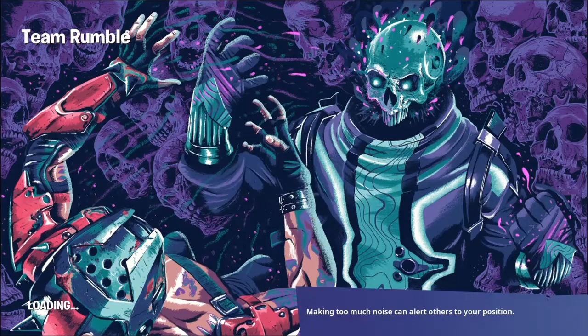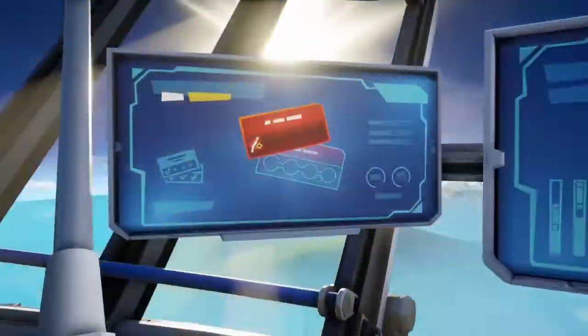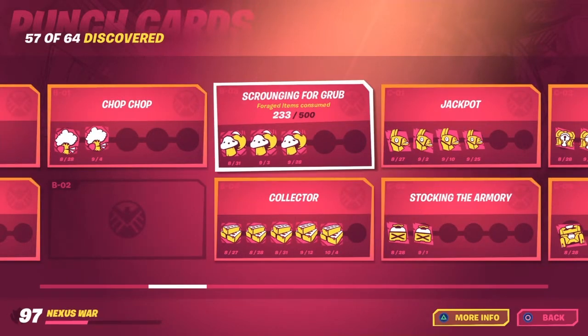If you guys follow my Twitter — link is in the description — and send me proof that you've subbed with notifications on, I will be gifting people. I'll hit you up there and ask for your Epic username and gift you. Right here I look at my punch cards: remember I was at 181, and now I'm at 233. That's gonna do it for this one — follow my boy Mystery, follow my Twitter, send me proof of notifications on, and I'll make sure to gift you or enter you in the prize pool. Peace.